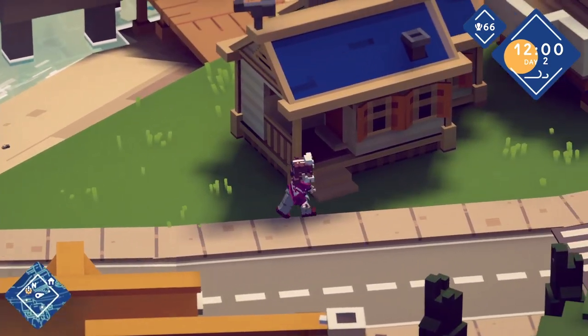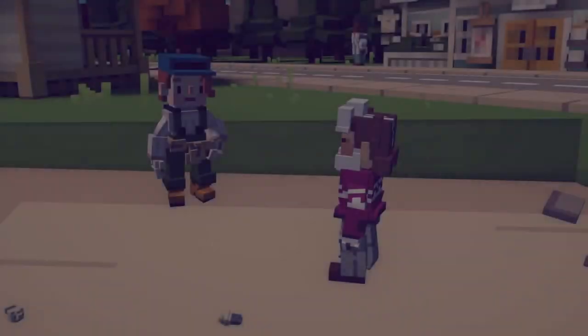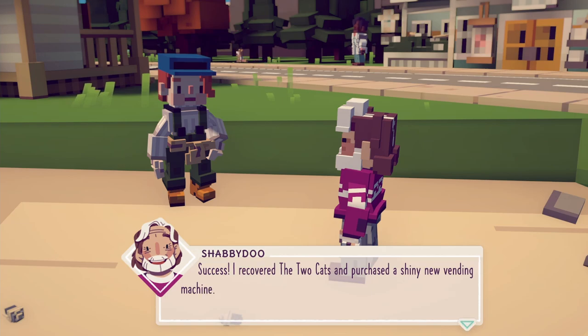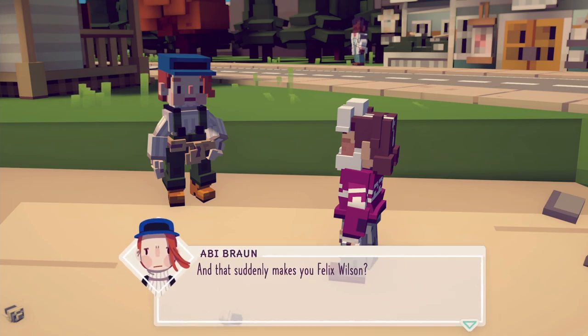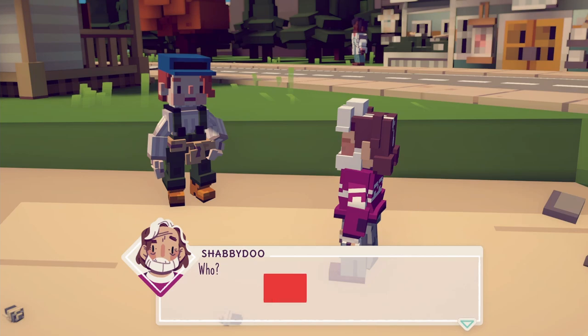Hey everybody, what's going on? Shabby Doo here, and today we're gonna get back on that Shabby Experience that is Moonglow Bay. I recovered the two cats and purchased a shiny new vending machine, and that suddenly makes you Felix Wilson. I don't know who that is — I assume that's a Canadian thing. Canadians, tell me down below, who is that?